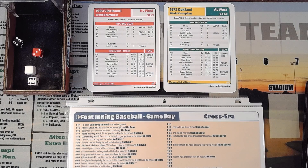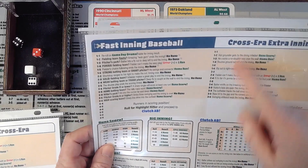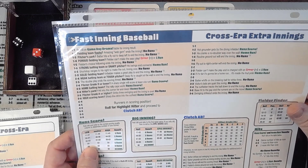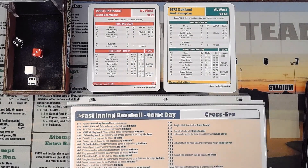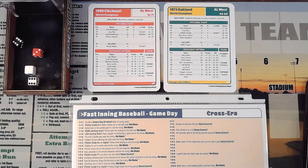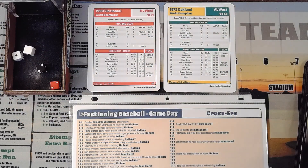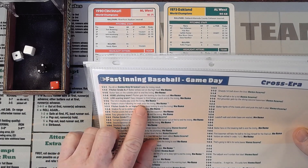On my score sheet, next to the home run I note 'solo' or 'three-run' to keep track. The Reds get a run - it's now 3-1 Oakland. The Athletics come up to bat: roll 1-2-2. I'd like to get a game day drama, it's starting to bug me. Result: fielder's choice following a walk, ends the inning, no runs on a hit.